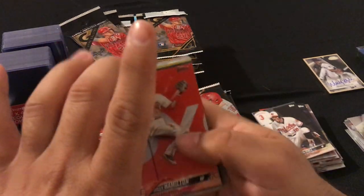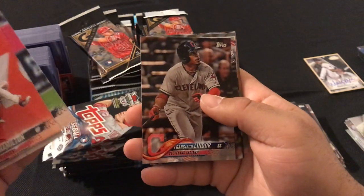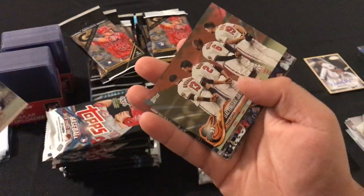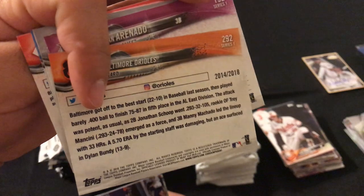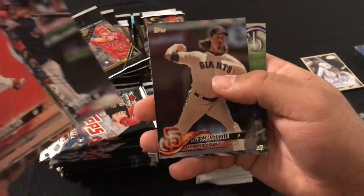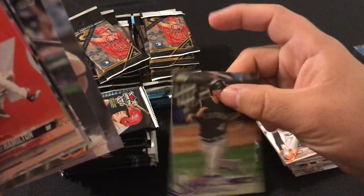Next pack: Billy Hamilton, Jose Pirela, Francisco Lindor, Avisail Garcia, Nolan Arenado, another gold card Baltimore Orioles 2014 out of 2018, Boston Red Sox team card, Lonnie Chisenhall, Jeff Samardzija, and Pat Valaika.